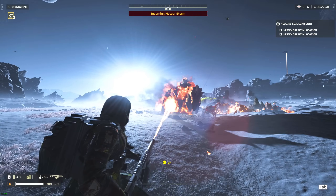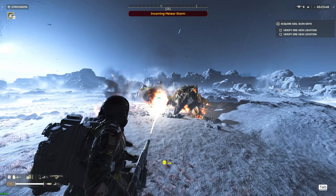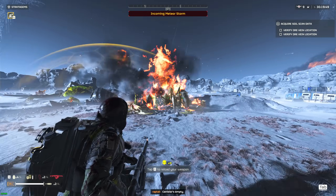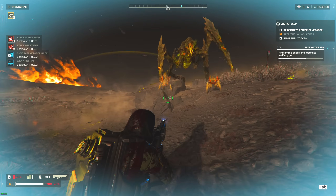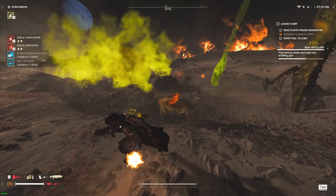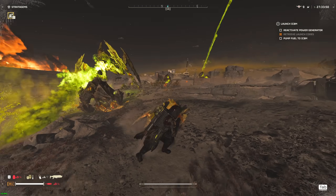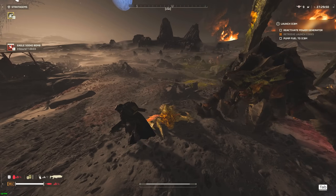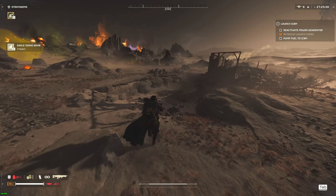Do note we'll be speaking mostly about the Terminid faction, as my extensive testing has been done there. Also, this video is not to say that the Arcthrower and the Flamethrower are simply better than other choices available, such as the Autocannon or the Expendable Anti-Tank. This video's intent is to compare the two most popular Terminid support weapons since the update, breaking them down into four segments: swarms, Chargers, Bile Titans, and overall performance.